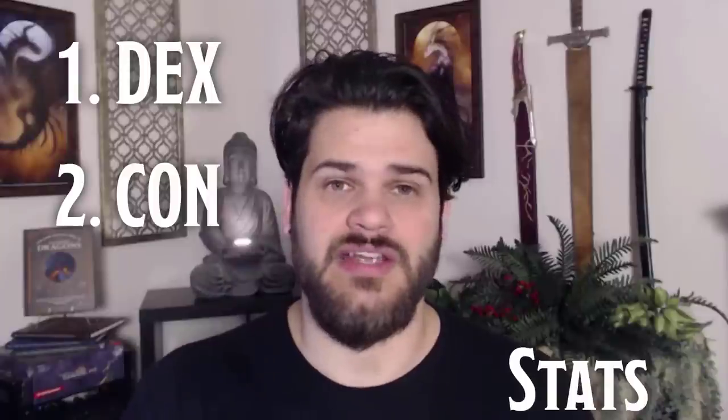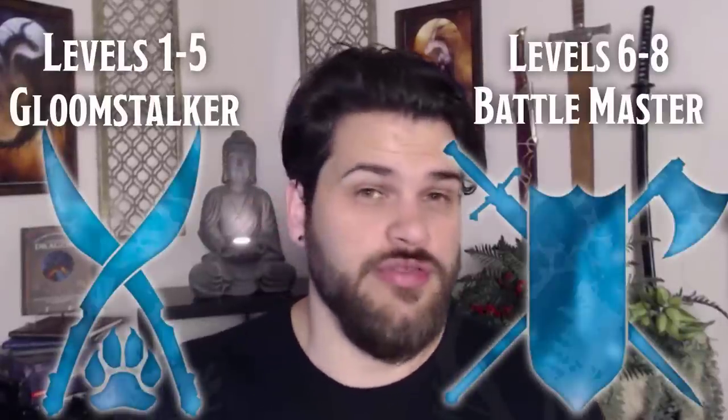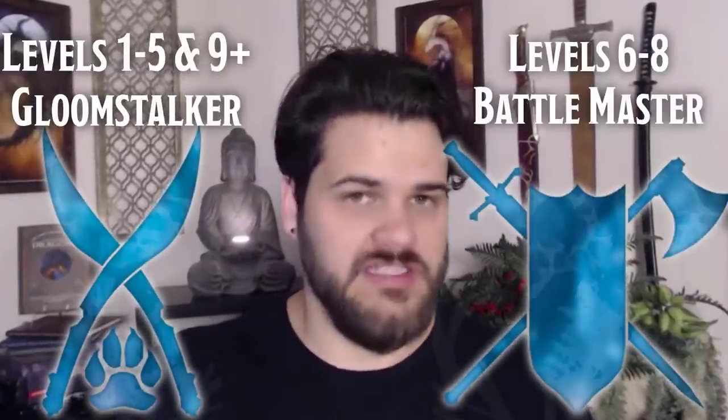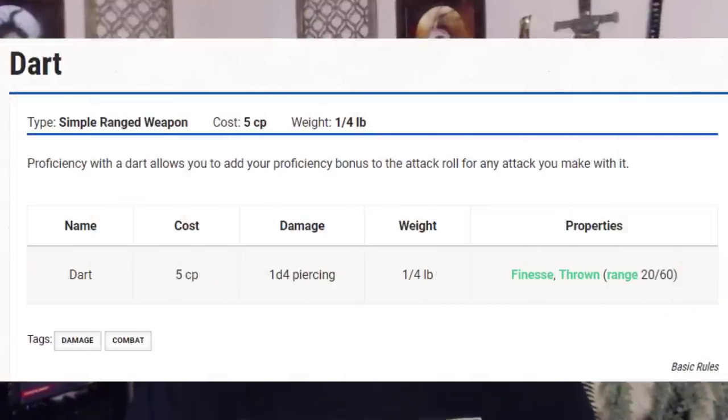In order to pull this build off, I went Variant Human and took the Sharpshooter feat right away. For stats, I wanted Dexterity as the primary, Constitution as the secondary, and Wisdom as the tertiary. For our leveling structure, I went Gloomstalker 5, Battlemaster Fighter 3, and then Gloomstalker for the rest of our career. One of the cool things we can do with darts — which I'm reflavoring as those little needles from Naruto — is use our shield and Sharpshooter at the same time.